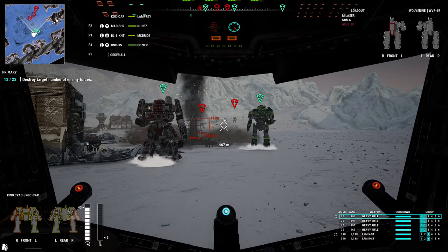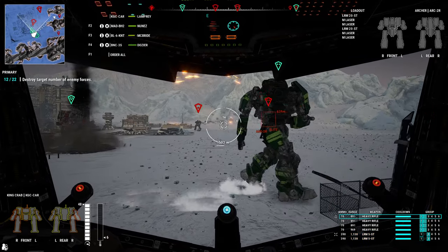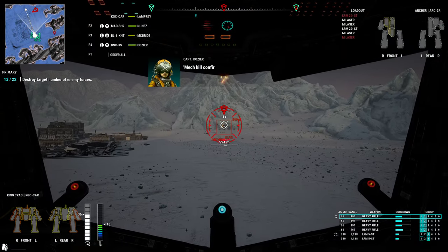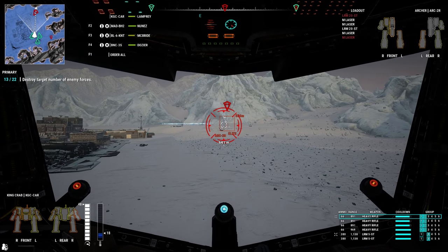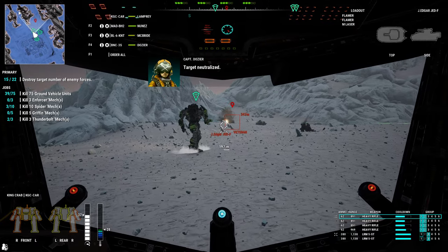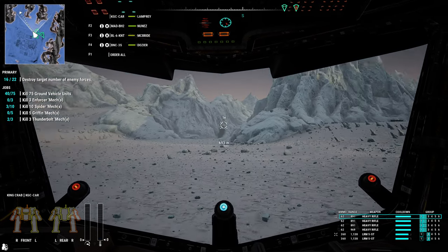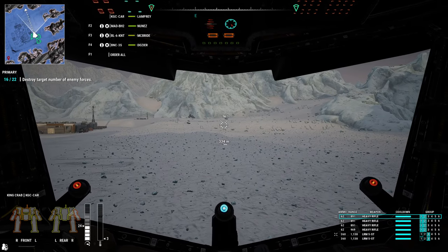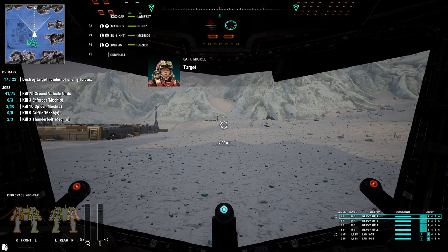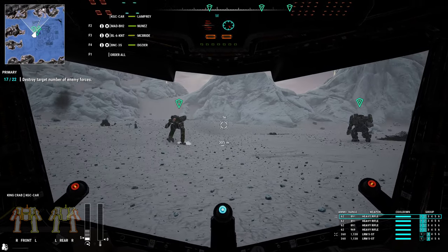Now we got more people coming in, and that is an Archer. An Archer's gonna stay at range and pepper us with missiles. Black Knight, get out of my way — if I turn left he's gonna do the same thing. There we go, Archer. That's half your missiles gone. We'll take the other half in a minute, and then you are going to be dead. There's the other half. Now we are going to target that thing, which is a J. Edgar. So we are at 16 out of 22 targets. I feel like we're gonna stick around a little bit after we're done, just to kill a few more. This is pretty much the heavy rifle build — shoot anything at range, things are easy to hit, and they just die.